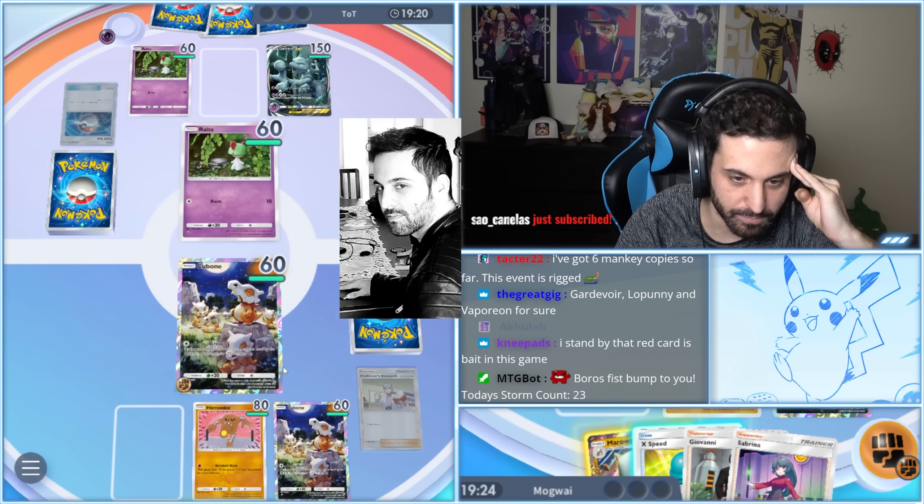But nah, let's keep it simple. Let's drop Marowak going second and start farming these fools. Here we go — Boomerang. Time to bone them.